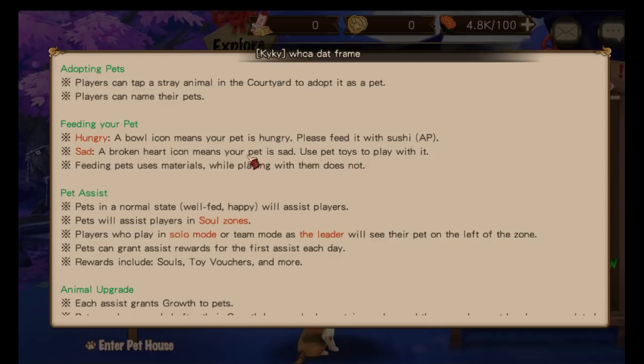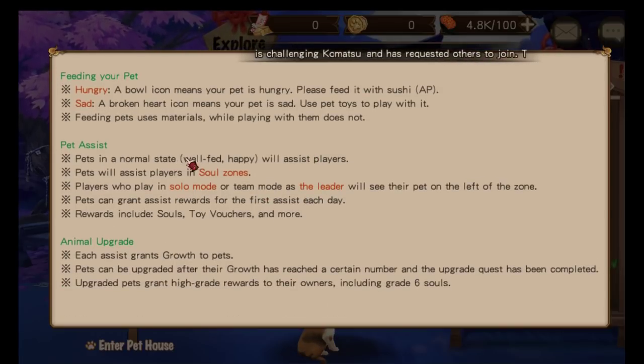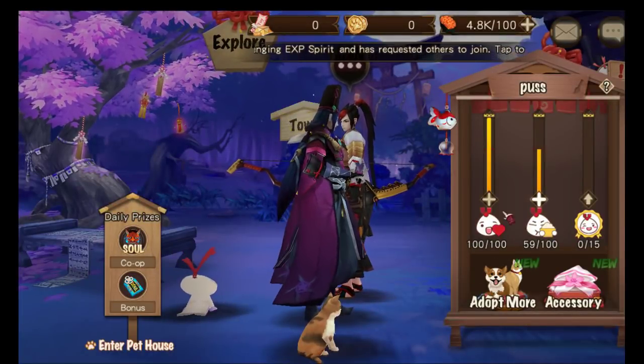A broken heart icon means your pet is sad — use pet toys to play with it. Feeding pets uses materials while playing with them does not. Pets in a happy state will assist players in soul zones in solo or team mode, appearing on the left side of the zone. Rewards for the first assist each day include souls, toy vouchers, and more. Each assist grants growth to pets, and once they reach a certain level an upgrade quest can be completed.